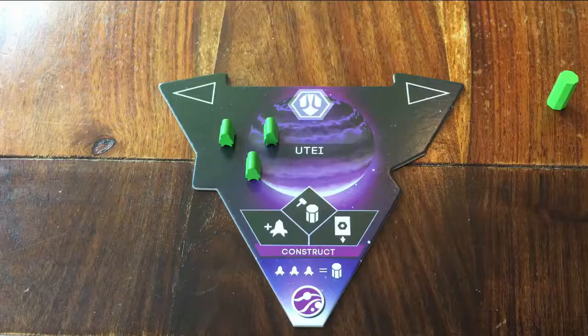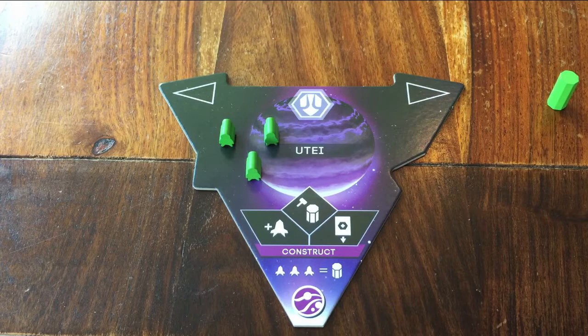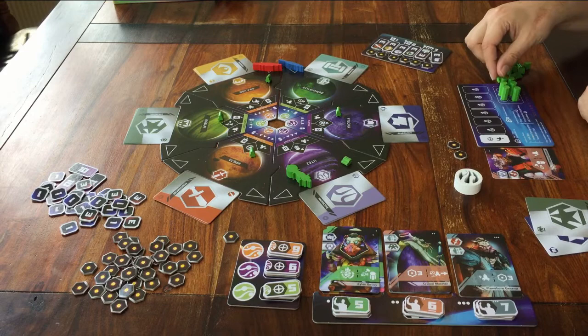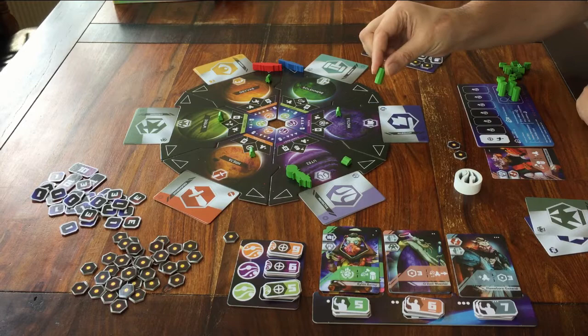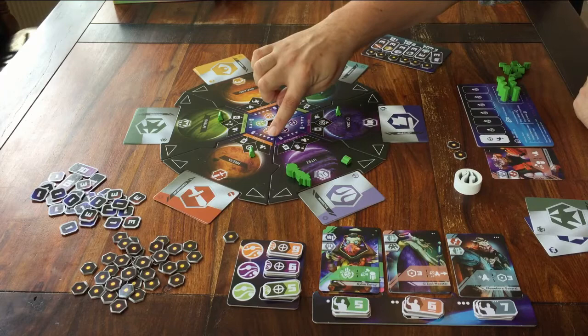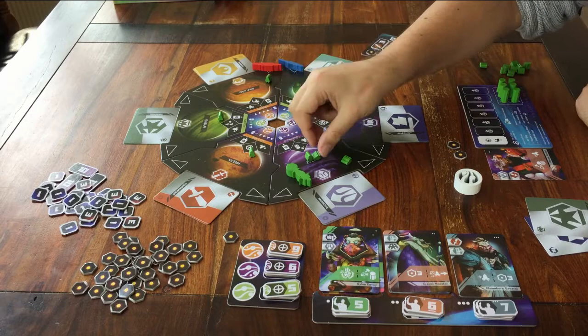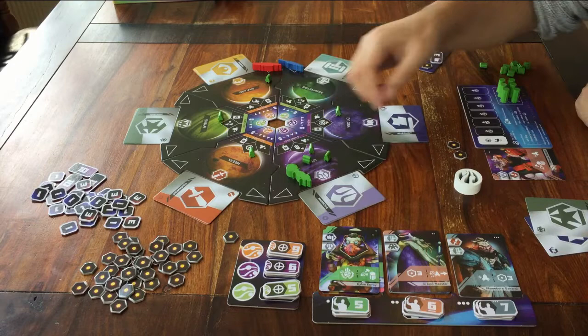Next planet: you go here to place one of your own bases on a planet of your choice — these little columns in your own colour. Can you just build them for free? No. At each planet you can see it shows a certain number of little dropship icons. That means you have to have this many dropships on this planet, and then you can build a base. This is why you drop your little ships on a planet.